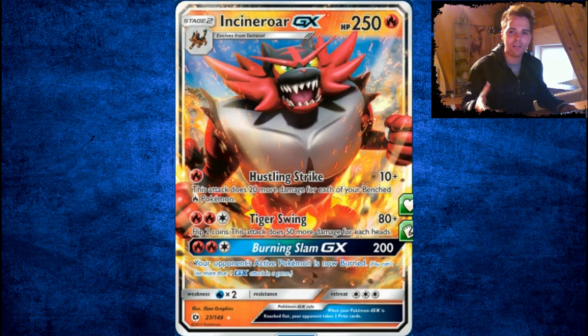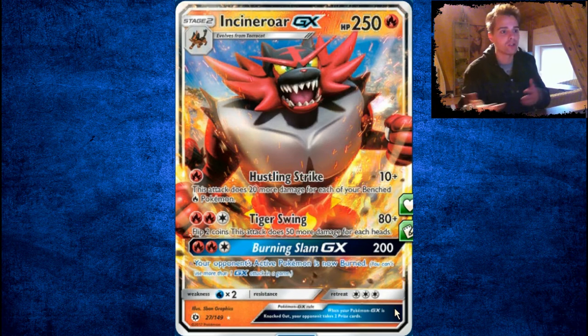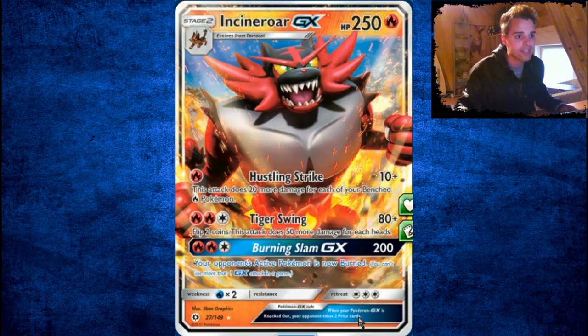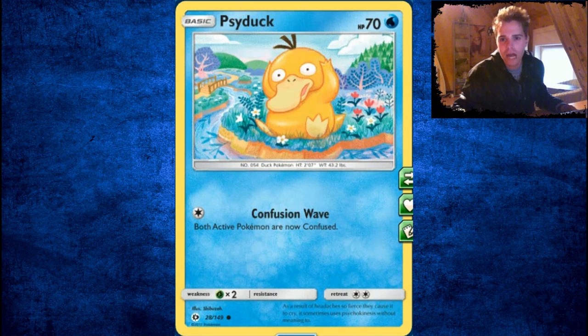Incineroar GX is not the greatest because Volcanion is really consistent, and if you put a Stage 2 in the deck it slows things down. But this card is definitely fun to try out. Fire will have a great boost since great Grass decks are all around — new Grass decks means Fire will also be good. It can deal 80 damage and flip 2 coins for 50 extra damage per head, for a total of 130. Burning Slam deals straight-up 200 damage and also burns the opponent's active Pokémon, meaning the extra 2 damage counters can knock out almost anything. Metal Pokémon are weak to Fire, so Incineroar GX is not too shabby to pull.